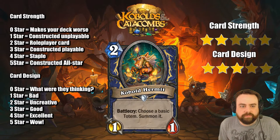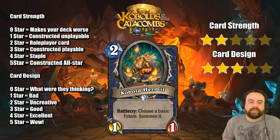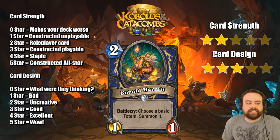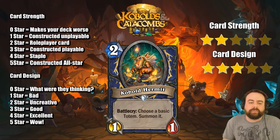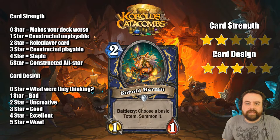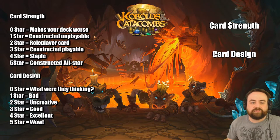Cobalt Hermit — two mana, 1-1. Battlecry: choose a basic totem and summon it. There are going to be some basic totem synergies coming in Shaman, so keep that in mind. The card by itself isn't great, but because it can get exactly the Spell Power totem, I think it has a lot of value. It's two bodies and you can get one to three worth of stats over two bodies for two mana. The fact that you can get taunt whenever you want is cool, but I think you're going to play this because you want the spell power. There are also cards coming that require all four basic totems. This guy is a role player but he's close to unplayable — Tainted Zealot does what he wants to do a little bit better.